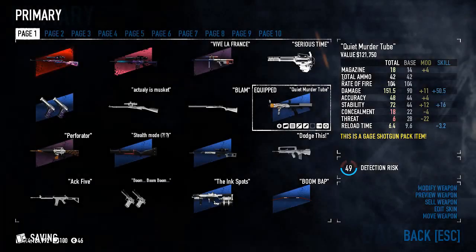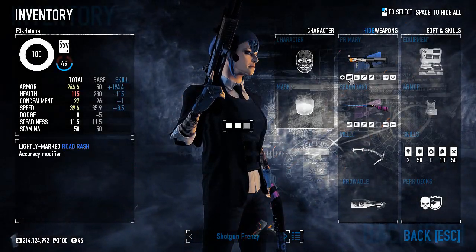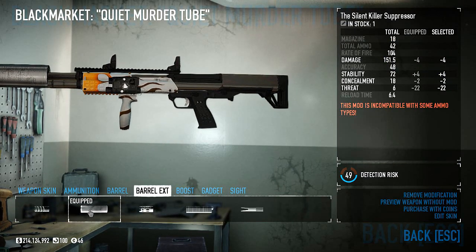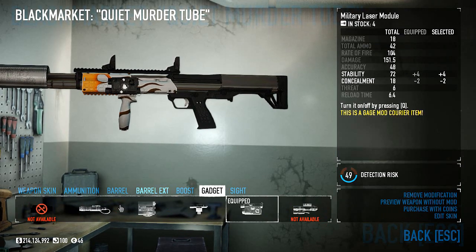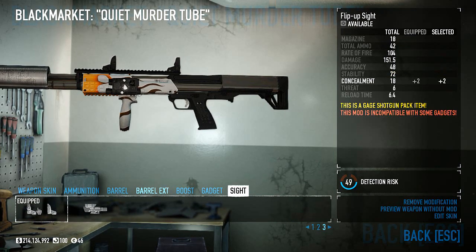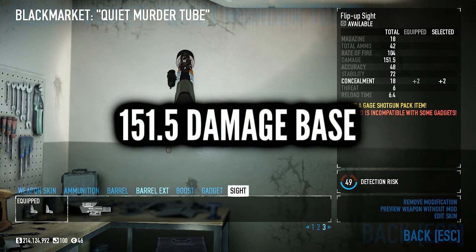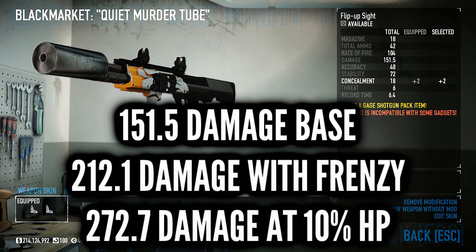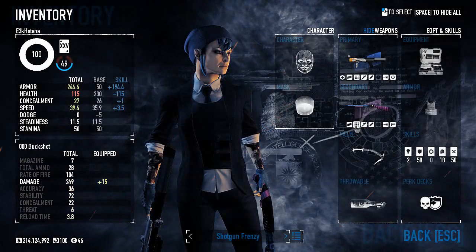The goal is to make shotguns as potent as possible for maximum ammo efficiency and damage. For our firearms, let's start with the Raven, the primary shotgun, which I mod with triple-aught buck, the long barrel, the Silent Killer, and an accuracy reduction boost. The LED combo, or pretty much any other laser, and the flip-up sight. This puts the Raven at 18 shells to a tube, 151.5 damage — that's 212 with Frenzy, and 273 when revived on Mayhem or above — with high enough stability and low enough accuracy to clean out rooms as needed.